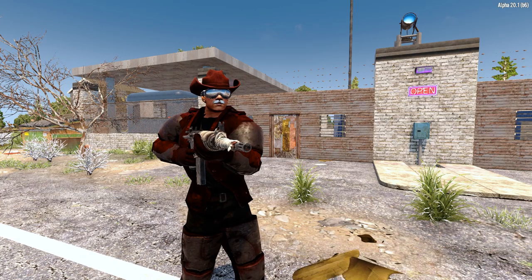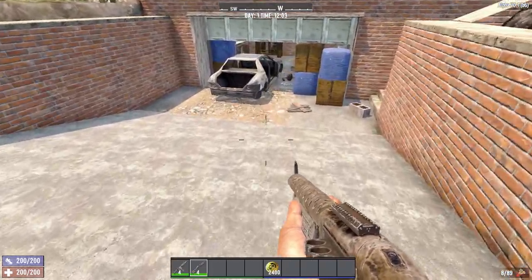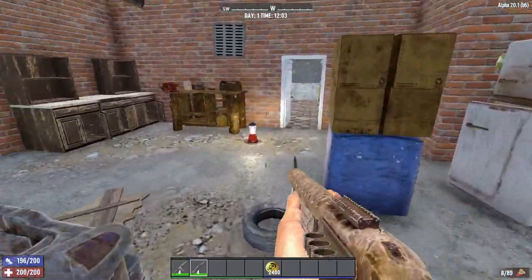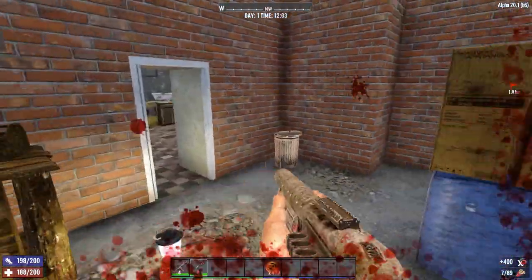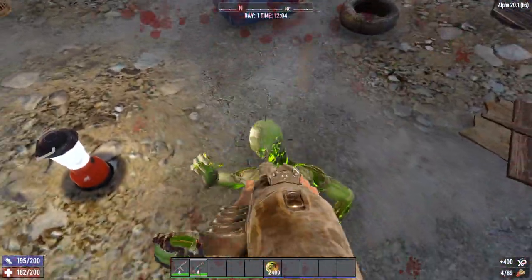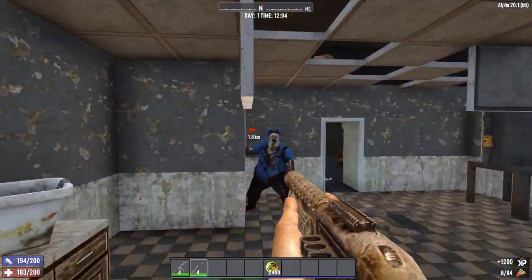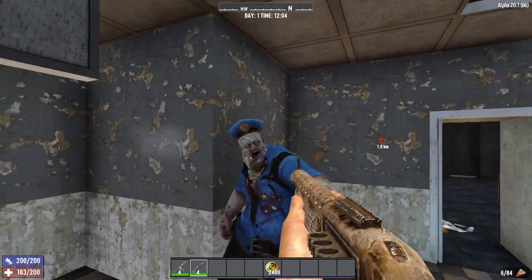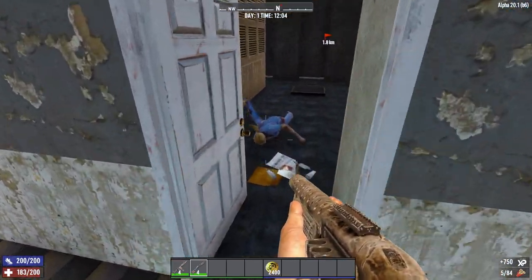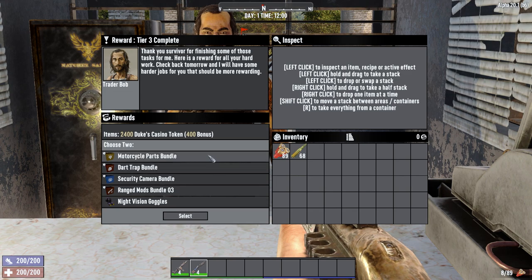We're talking level 6 Tactical Assault Rifles and Pump Action Shotguns before the first Horde Night. For reference, you'd need about Loot Stage 130 to get that kind of stuff from loot, but you can get it around Day 5 to 6 with questing. Daring Adventurer gives you a 150% increased chance of getting something good from these quests by opening 3 additional choices, and lets you pick an additional reward — not only on quest rewards, but on the new tier completion rewards.